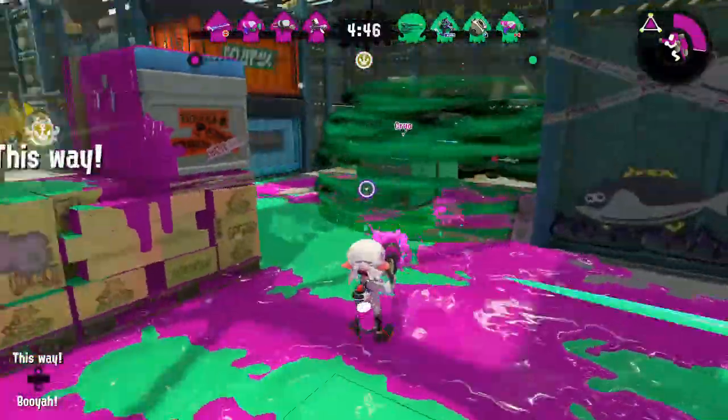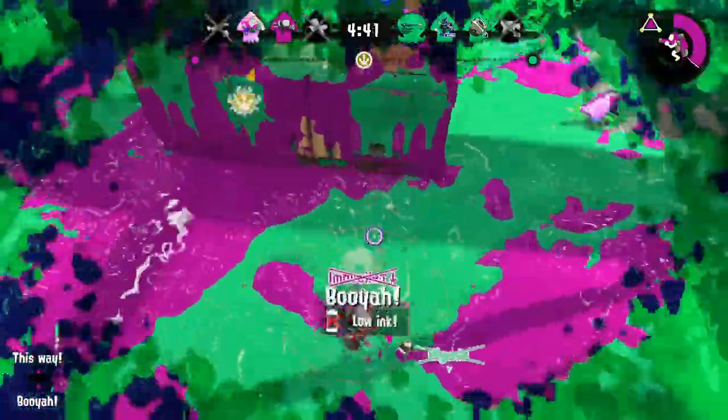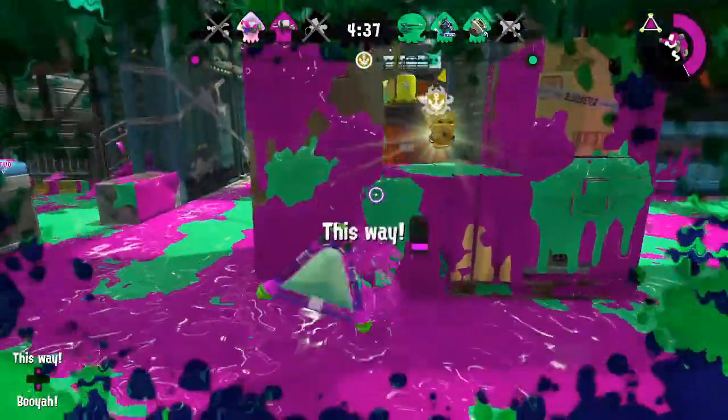Inkjet, while not a get-out-of-jail-free special, is great for initiating pushes, picking off weakened opponents, and chasing away pesky backliners. Just be careful you don't get sniped out of the air.